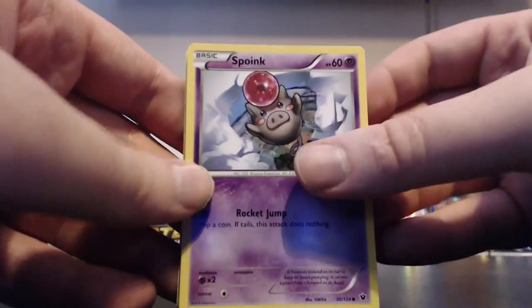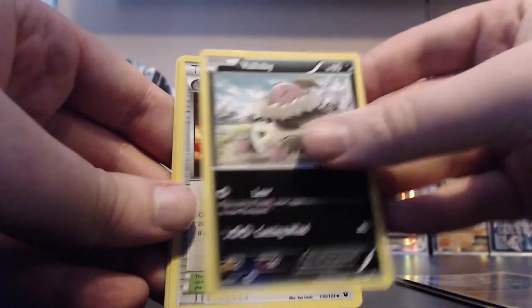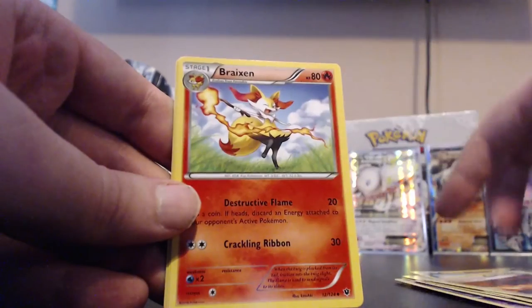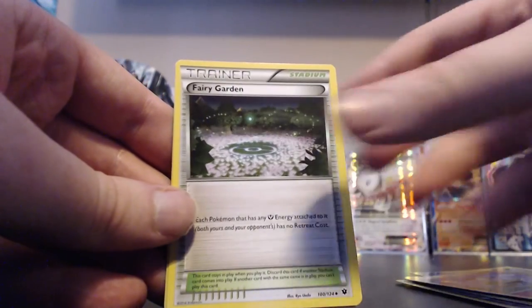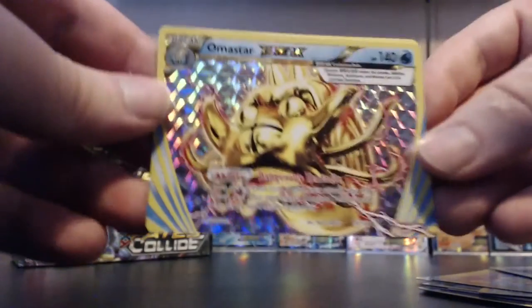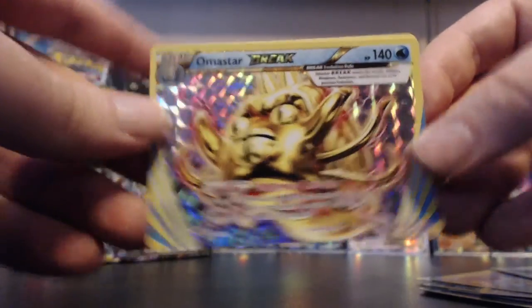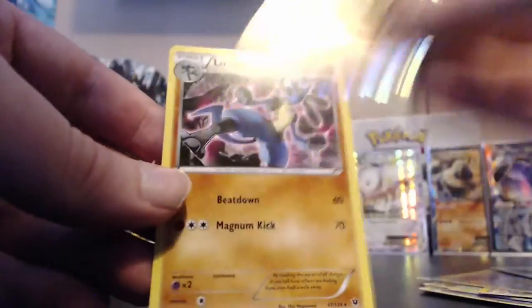Next pack: Spoink, Koffing, Cottonee, Larvitar, Volbeat, Scorched Earth, Brakeon, Fairy Garden. Our reverse - oh - it's an Omanyte Break! Very cool. And our actual rare is a repeat Lucario. I think the Break card does count as an ultra, but it doesn't go into that back slot.